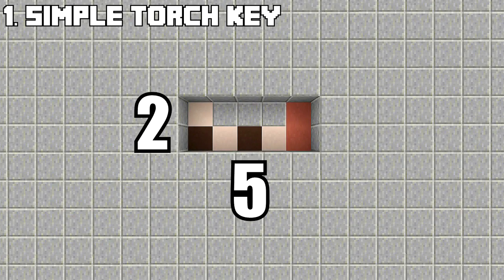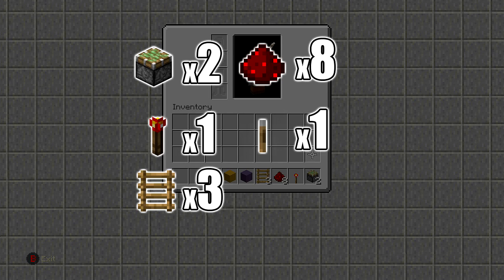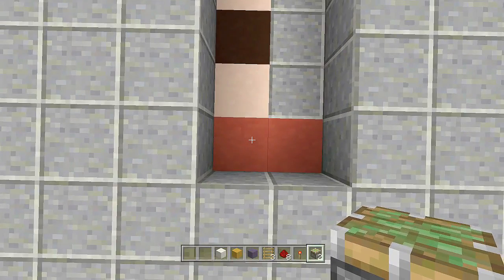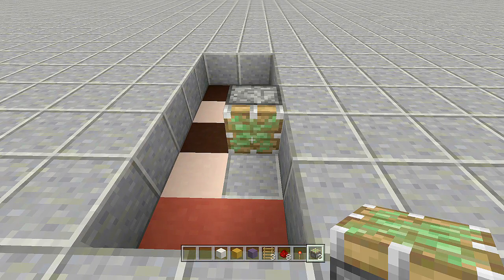Let's get started. For number one, the torch key door, you're going to need a five by two spacing and dig down one. That red stain clay line is where your wall is going to be going. Resources needed: two sticky pistons, one redstone torch, eight redstone, and three ladders. Once you have your five by two spacing, dug down one, and gathered your resources, come to where your wall is going and count over one block.